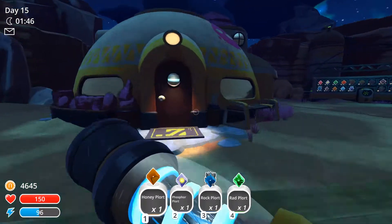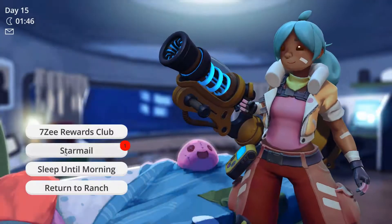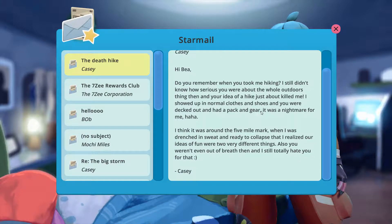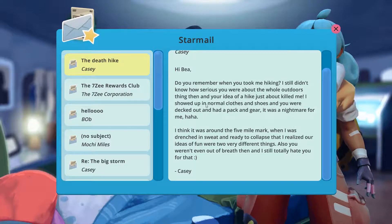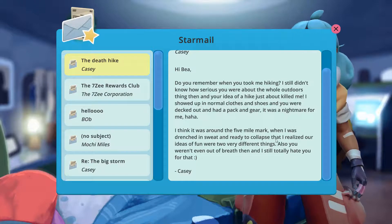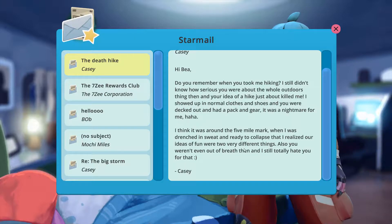Let's go to bed. And we'll get... Starman, what do you get? The Death Hike. 'Hi B. You remember when you took me hiking? I still don't know how serious you were about the whole outdoors thing, and then your idea of a hike just about killed me. I showed up in normal clothes and shoes and you were decked out and had a pack. And gear was a nightmare for me! I think it was around the five mile mark when I was dripping sweat and ready to collapse that I realized our ideas of fun were two very different things. Also, you weren't even out of breath. And I still totally hate you for that. Smiley face, Casey.' That's nice.